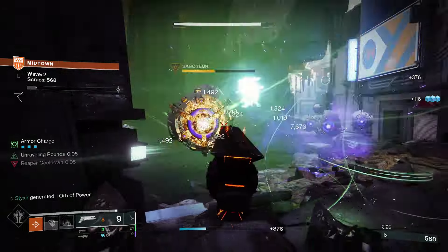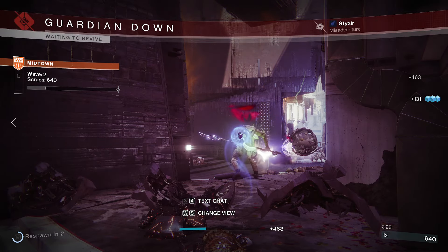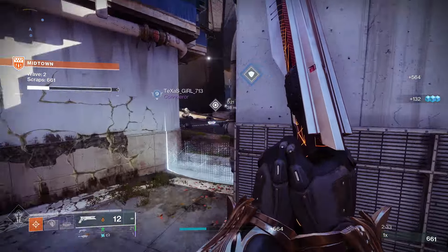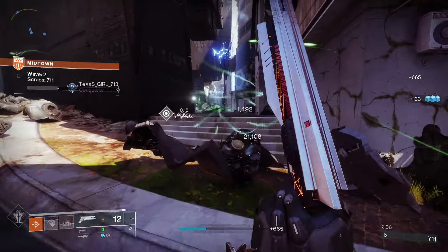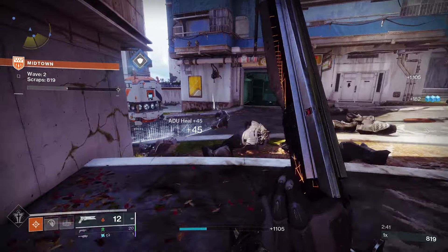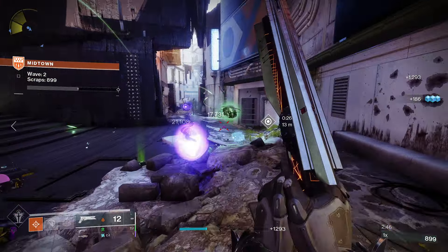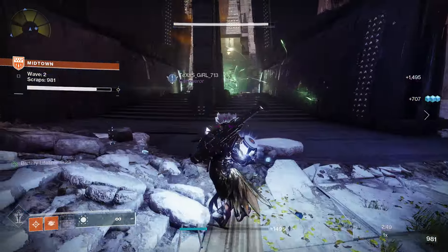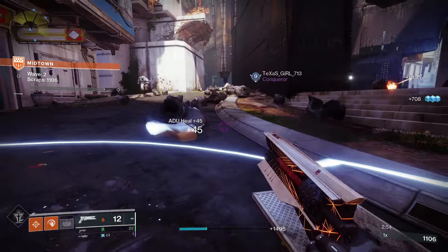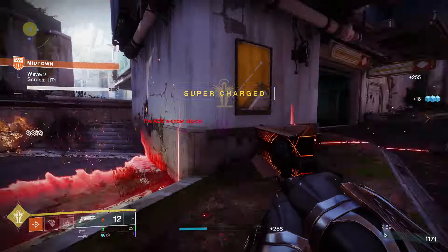Into the stats — you can ignore Mobility entirely. You're going to prioritize, above all else, Resilience, as this increases the amount of damage both you and your well can take, making it extremely useful. Then prioritize Recovery to generate your rifts faster. And then Discipline and Strength, as these govern your ability cooldowns. Discipline is useful because the Healing Grenade keeps everyone alive, and Strength is very useful as Incinerator Snap is a powerful ability for generating Scorch and Ignitions.